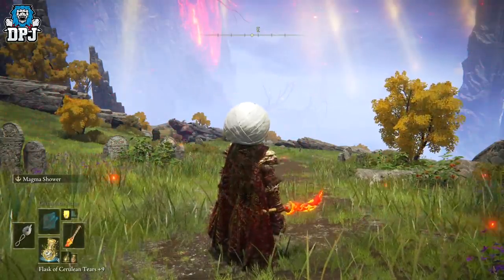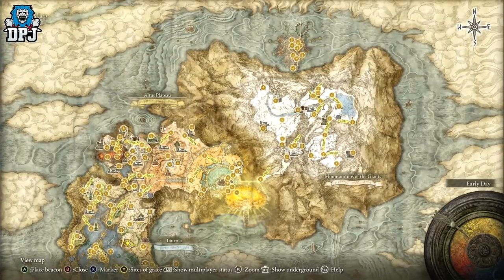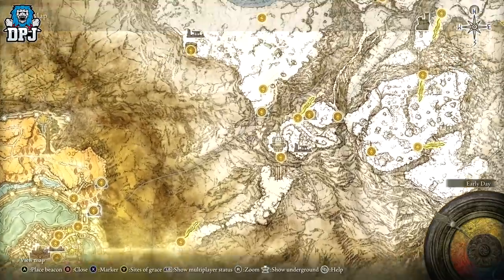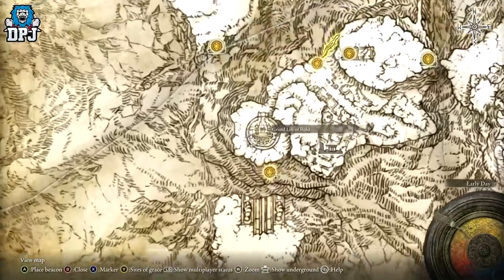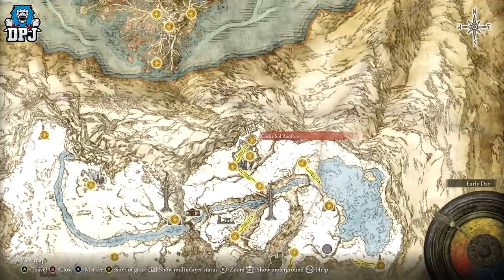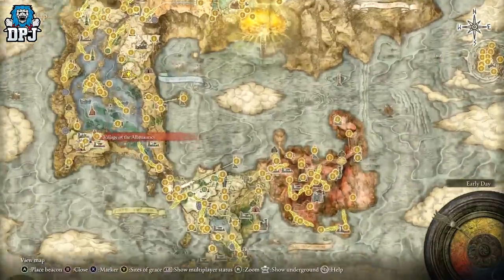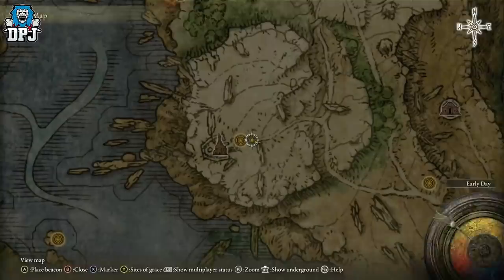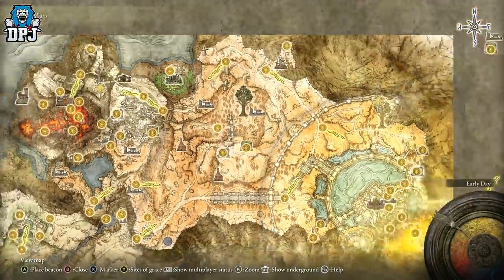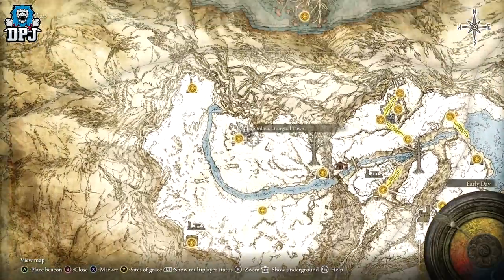You also need to have progressed all the way up to the Haligtree area. I've got guides linked below on how to get there. You first need to gain access via the Hidden Path to the Haligtree, which means you need the Haligtree Medallion. One half comes from Commander Niall — a boss up here, kill him. The other half comes from an NPC in a basket on top of a hill — punch the basket, he'll come out, talk to him and you'll get the other half. Then come up to the Grand Lift and press left on your d-pad.